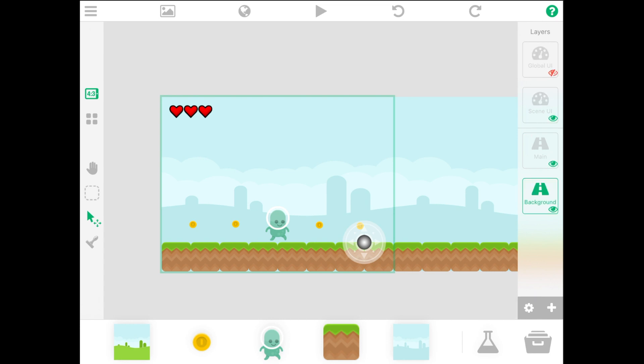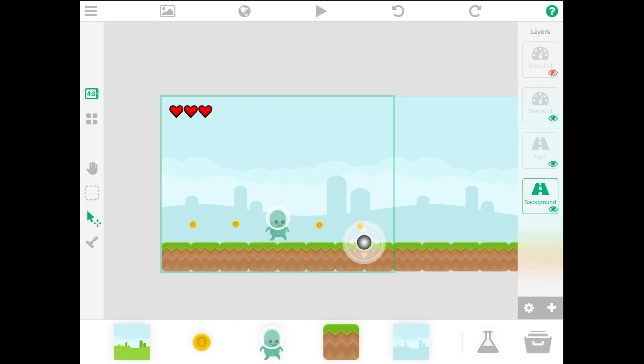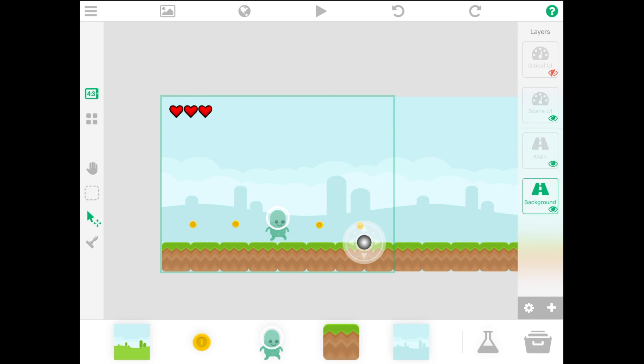Layers are basically sets of objects that can be stacked on top of each other. One use for layers is to control visibility. For example, I have a Background layer containing the background and coins, and a Main layer containing the player and the ground. The coin is behind the player because its layer is behind the player's layer. I can control the order by tapping, holding, and dragging layers to reposition them.